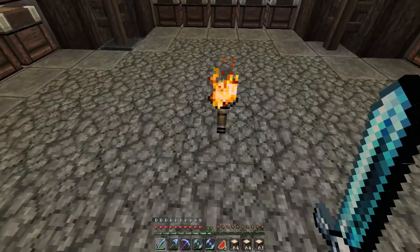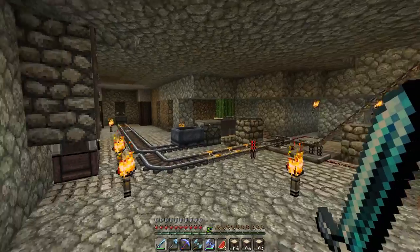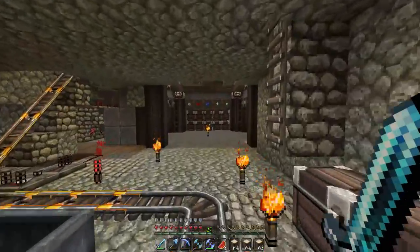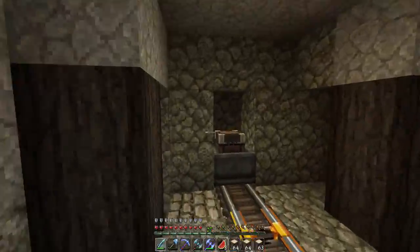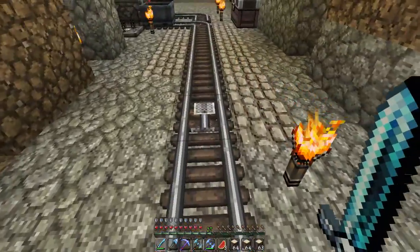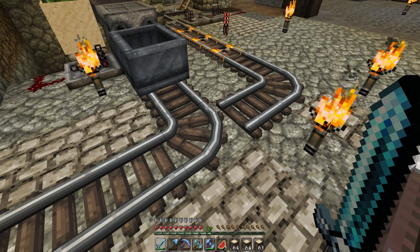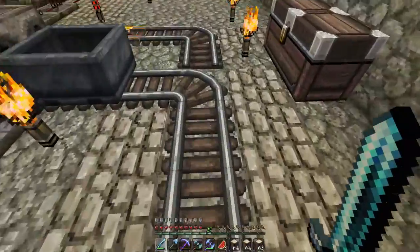Now I'm going to show you the really cool part. Eventually as we're mining I'm going to get really far down in this direction. I don't want to fill up my inventory and then have to run all the way back to put it into these chests. So I've devised a little something here: I'm down here mining away, I fill up my chest with stuff, I push the minecart down its way, it goes over the pressure plate which activates this rail. The pressure plate has to be here because it interferes with the minecart going specific directions and would change the rail.